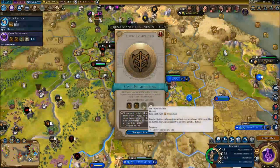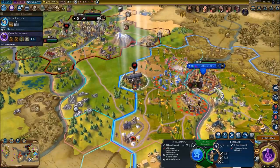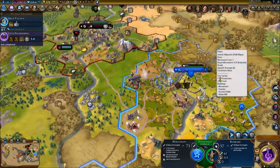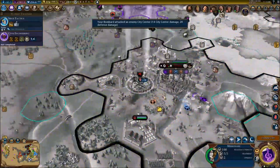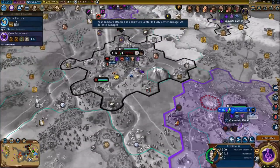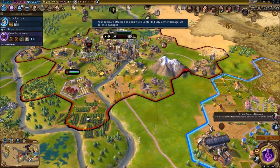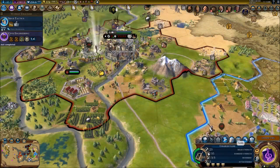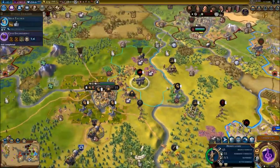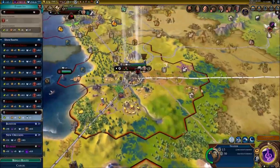Got civil engineering done, that's good. We are continuing our bombardment, but even now the bombardment is not doing enough damage to the walls or the health of the city, which is really interesting. I thought it wouldn't be a problem, but I guess it still is. It's not doing enough damage.